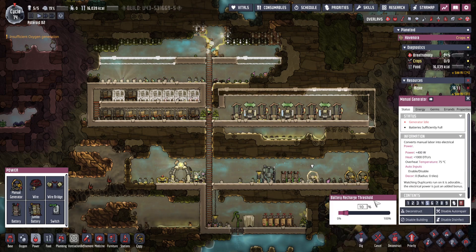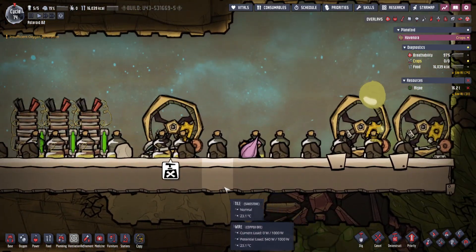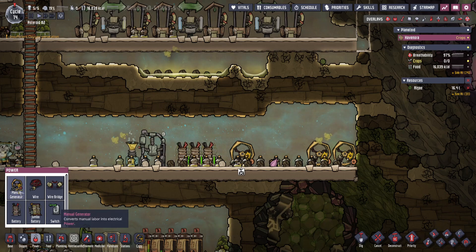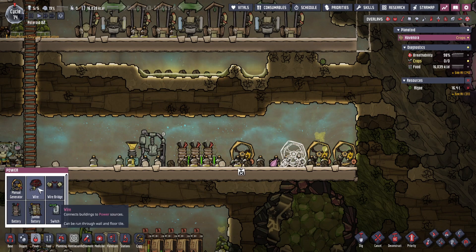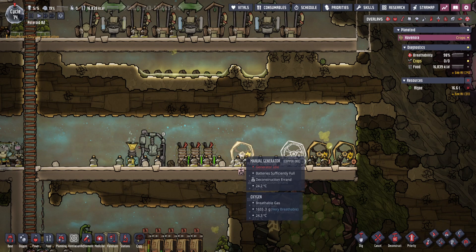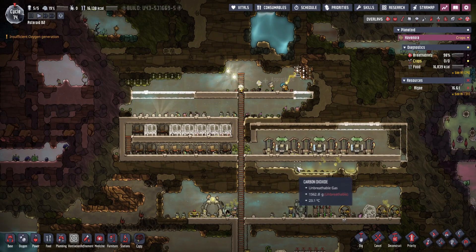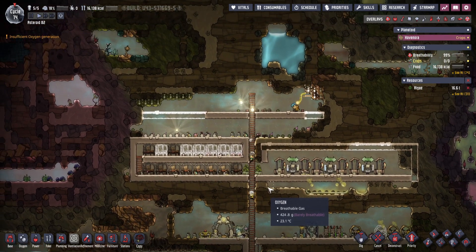I kind of want to deconstruct this treadmill thing here. These batteries are full so I don't want to do anything with that, but I want to make another one here and hook it up to the mains. Eventually that's going to get hooked up, this gets deconstructed, and then we can focus on power.